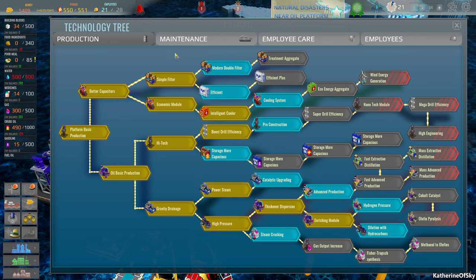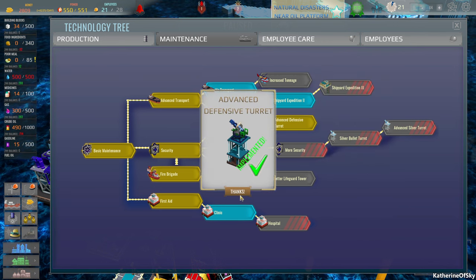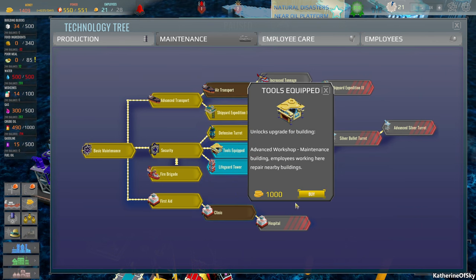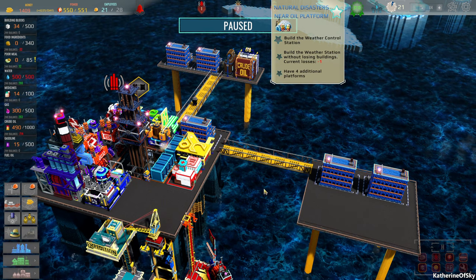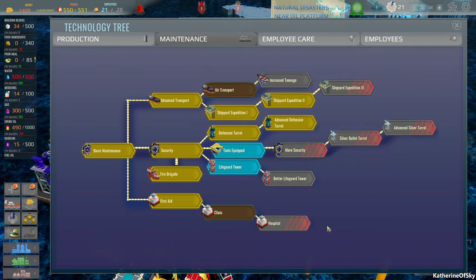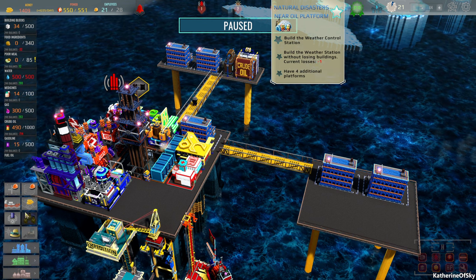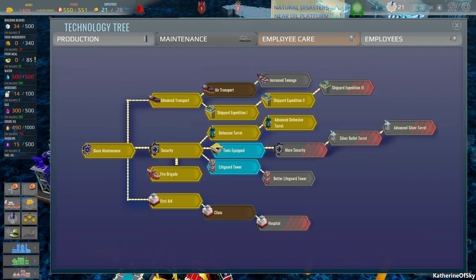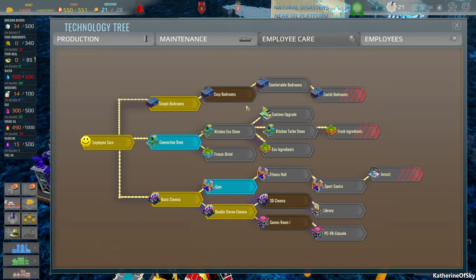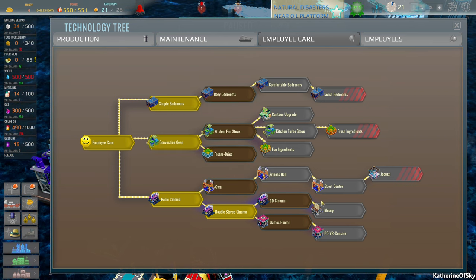We have a lot more tech to research. Let's get the defensive turret and advanced one because you know how much I hate shooting at these things. Tools equipped - what is this? Advanced workshop? Lifeguard tower - I haven't seen that problem yet. Feast tonnage, air transport - don't need that. I hate when you have to click the thing. I'm pressing escape to get out of these extra little windows and it's escaping from the whole thing, which is not ideal. Let's get this one and get better food - I think that would be nicer for our people.